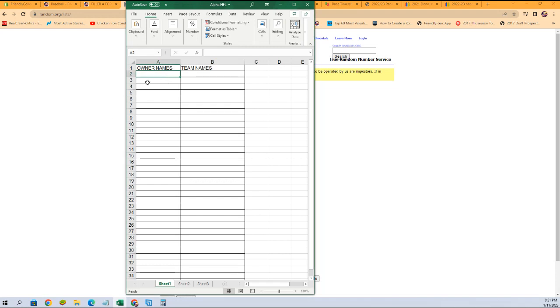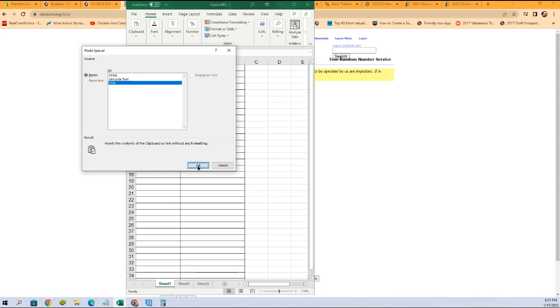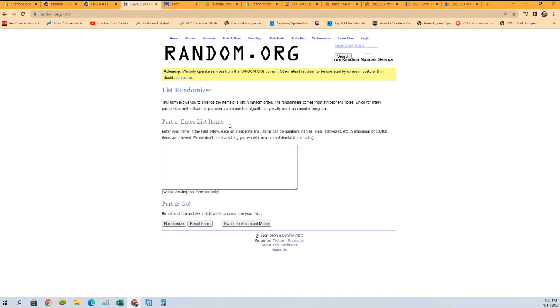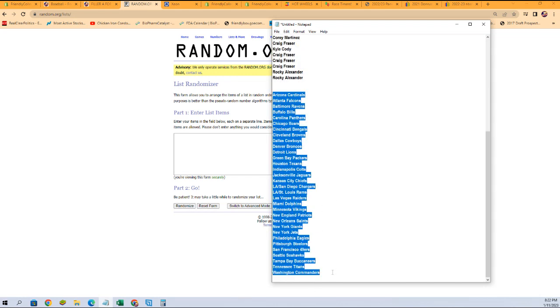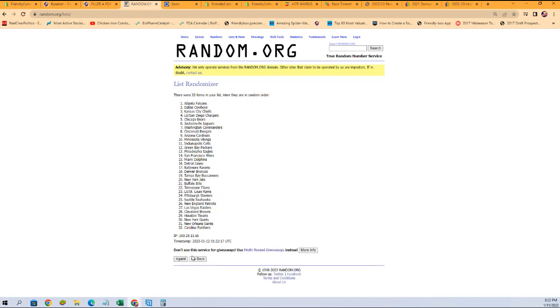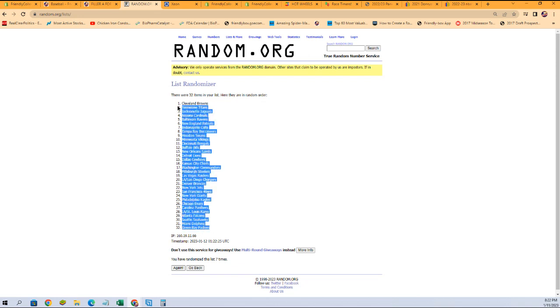Let's get a fresh randomizer, shrink it down just a little bit. We're going to grab our team names and go seven times through random.org - one, two, three, four, five, six, and lucky number seven. Now we've got Packers at the bottom, Browns at the top.